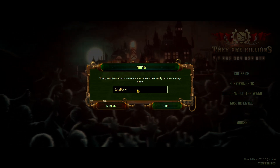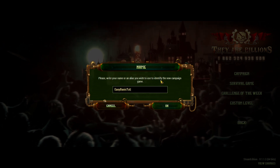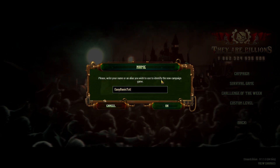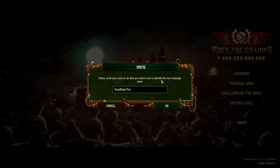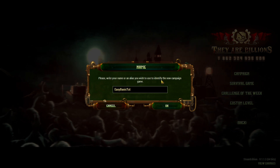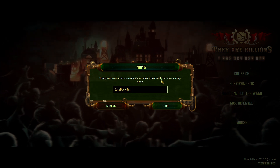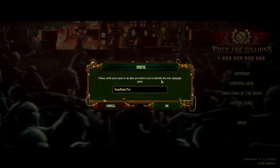Let's just say 'easy basic' then. I guess you don't have that many letters to play with. When you press OK, you'll get the first cut scene. I'm not going to include that — this is a tutorial, not a let's play. And then we will start with the actual start of the playthrough.